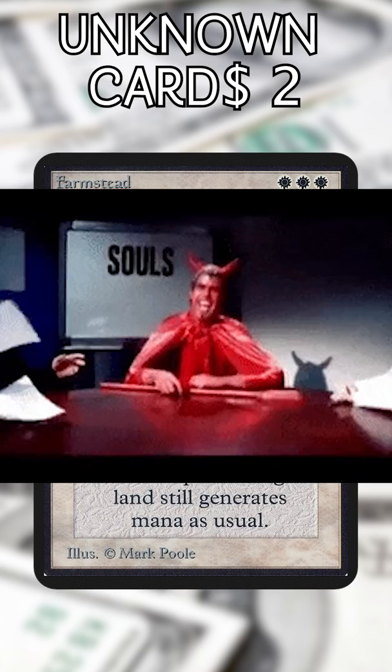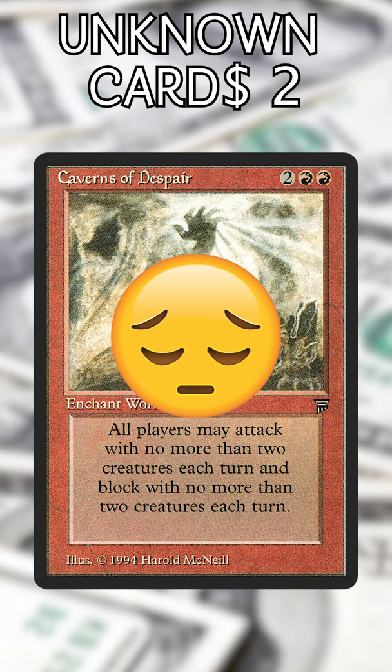Caverns of Despair. Restricting blockers is cool, but I can't even take advantage of it by attacking, because those are restricted too. $93 is a bit steep for this effect, don't you think? Five out of ten.